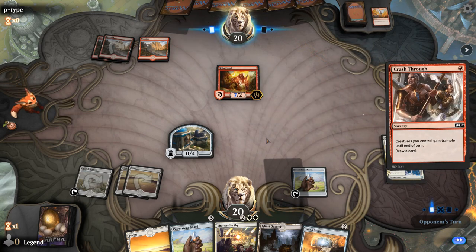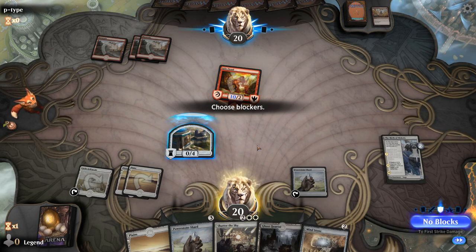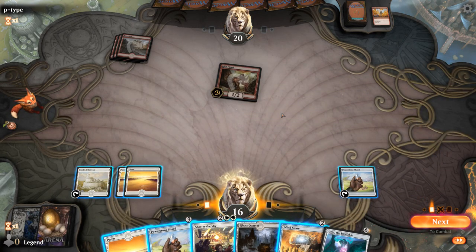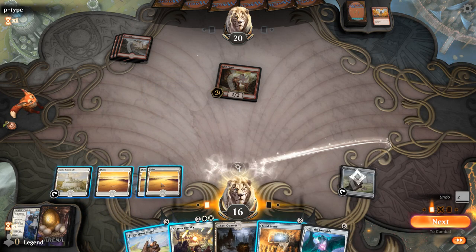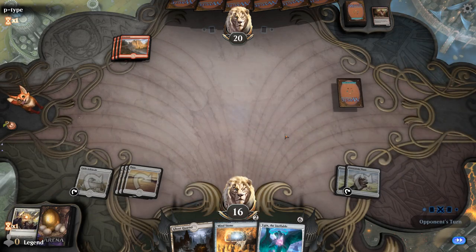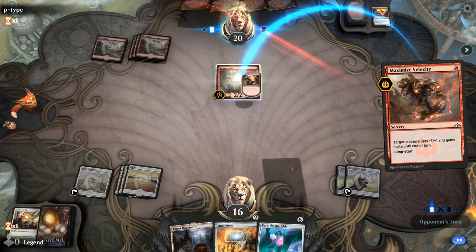The Kiln Fiend is already up to seven power, make that ten — it does have trample so I could soak up four damage essentially. We picked up a Ugin, which could be pretty good. I feel fine just casting the Shatter now. I can tap the Powerstone Shard before playing the second one, and this one will make two mana. Next turn we'll have a Ugin which can maybe kill a creature, although minusing will put it in burn range. Guttersnipe is a pretty scary card so I think I will be fine killing it. Maximize Velocity to give it haste — hits us for three.